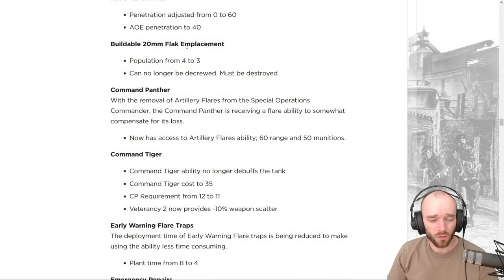The buildable Flak placement in Fortifications is getting its population cost reduced from four to three, and it can no longer be decrewed — it must be destroyed. Previously there was a cheese strategy on some maps where you could throw a Molotov, decrew it, and capture it with conscripts inside the enemy base, which was very hard to deal with. This nudges it toward relevance. It's tricky to use — reasonably expensive and takes a long time to build.